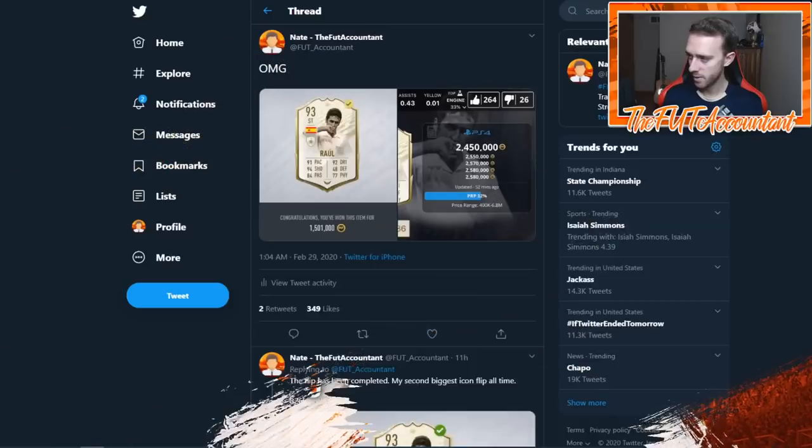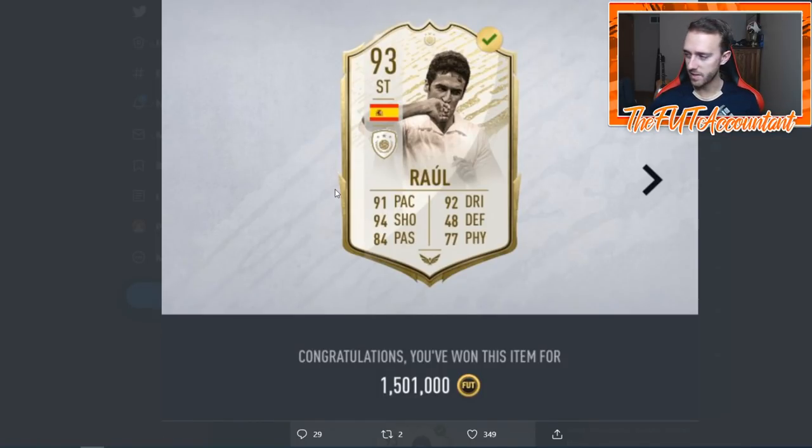Follow me over to Twitter where I have my tweet. I bought this Raul last night — it was on my transfer list. I was able to find it on the 59th minute using an icon sniping filter. I saw it sitting there at 1.5 million and wasn't super sure on Raul's price, but I knew he was over 2 million coins, so I bought the card out of instinct. That's something you just develop when you start doing these icon flips.